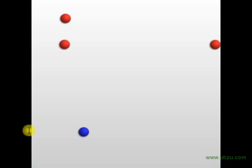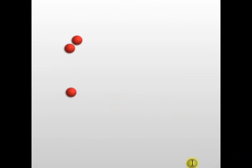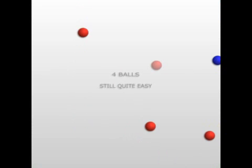Set it to 0.5. We're just going to wait for another ball to appear. I have it at 0.5 because I don't want to mess up this whole tutorial by getting knocked. There's the other ball.